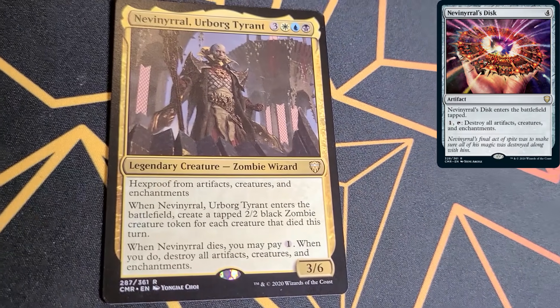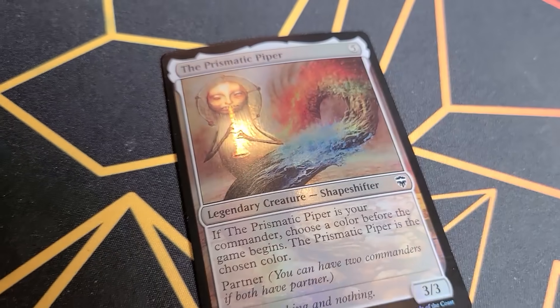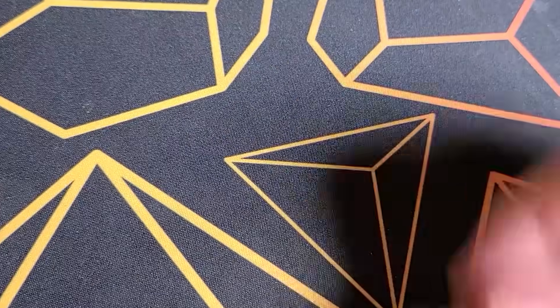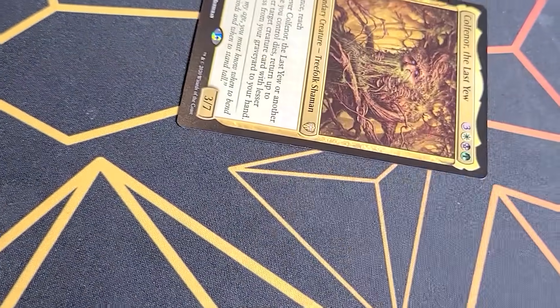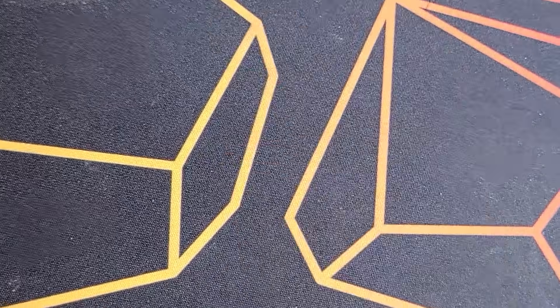Remember, you're getting two per pack. We'll now meet Nevinyrral himself. Kadama of the East Tree — that's a powerful partner. I would be shocked if I used it, but this foil Prismatic Piper is gorgeous. Hello, Kalfner. Tevish Szat — be careful if you partner up with him. You get the idea. So look through your legendary creatures and see if any really interest you as your commander. Aside from just choosing your favorites, be sure to look through all your partners for really good synergies. Because partner lets you have two commanders, there are some great combinations you can put together.